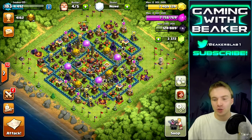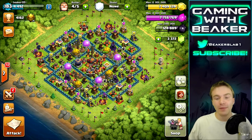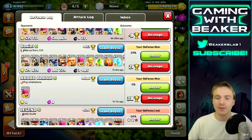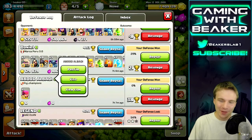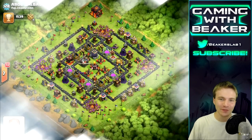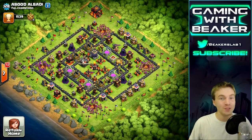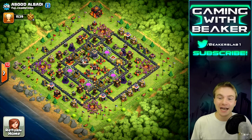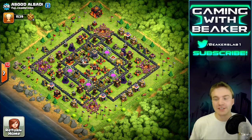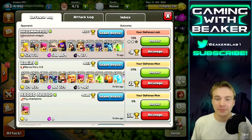A total of 51 trophy profit at this range is pretty rare — I'm super lucky. Let's look at some defenses. First up, this guy was just dropping trophies — he was a really high trophy pusher at 4600 trophies who dropped all the way to 1500. Looks like he wanted to farm his walls; he's got mostly level 9 walls with a few level 10.